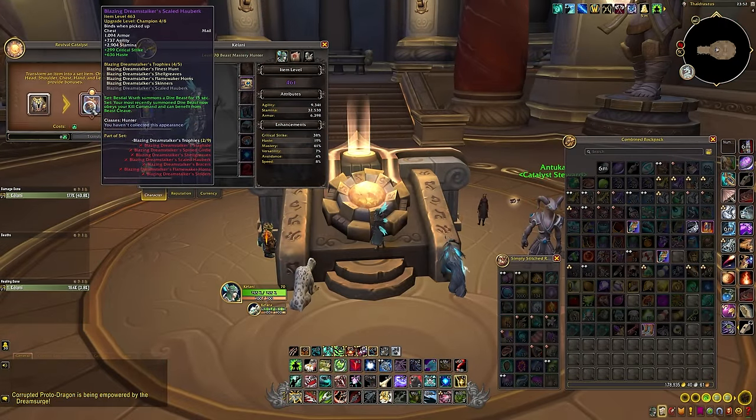As for the charges, that's actually the easy part — we just have to wait. We started with one charge, so everyone can create one tier set piece right now if they choose, and then we'll get one more charge every two weeks. So if this is going to be your only source of tier set gear, it will take you about seven weeks total to get all four pieces created. But we also have quite a few other sources of tier set gear you can chase after.